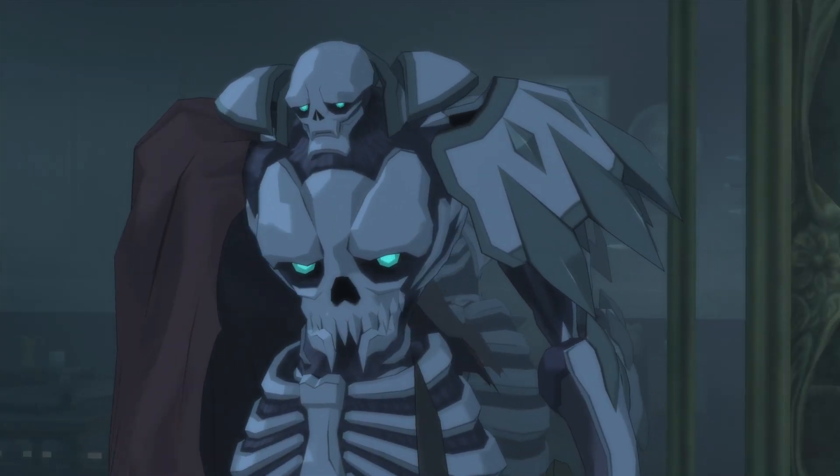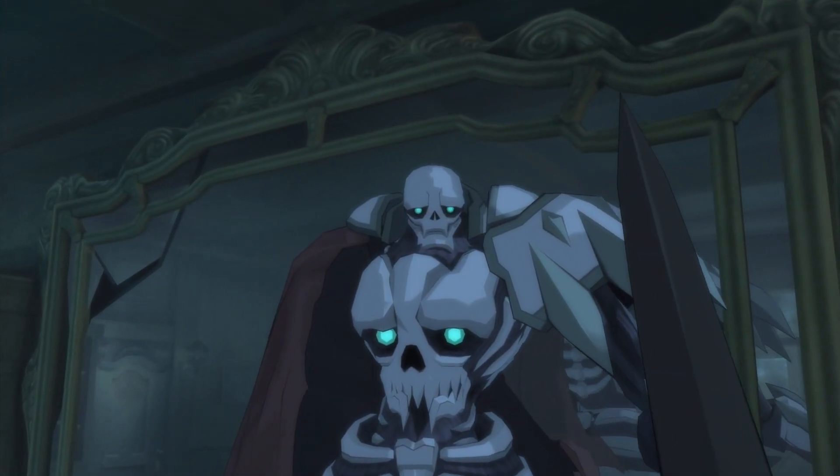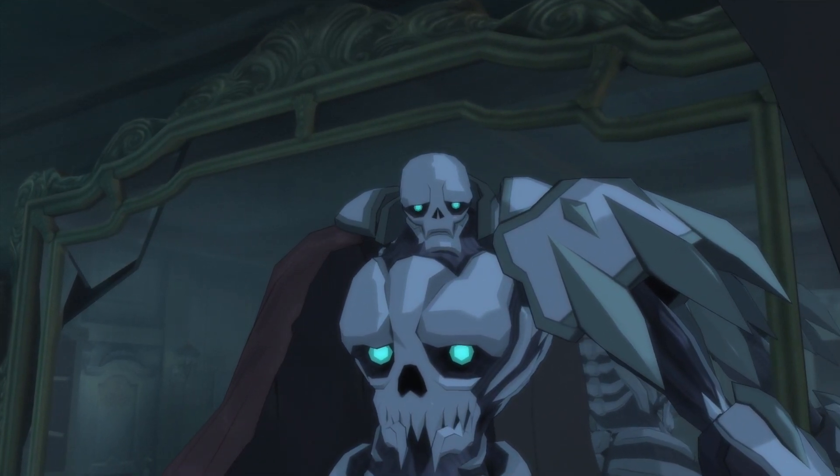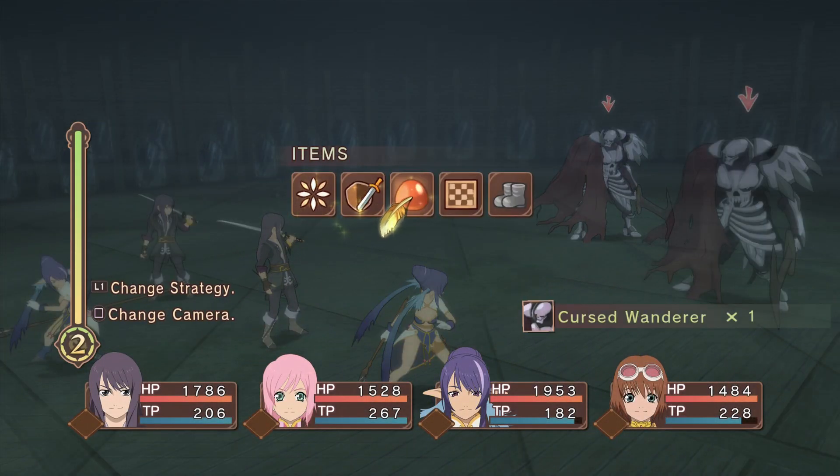In order to unlock it, you need to strike down the Cursed Wanderer while it's reloading. The monster will jump up in the air and start doing a spinning attack, firing all its ammo, and when it lands that's when it's going to reload. You don't have to do anything special but hit it, and most likely one of your allies will end up hitting it for you, unlocking Secret Mission number 8.